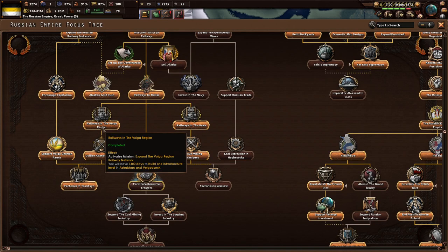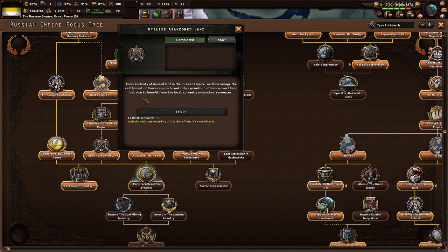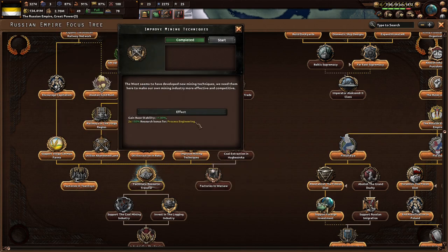We've done railways in the Volga region, utilized abandoned land, and railways in the Urals. Even though the lands east of the Ural Mountains may seem like a wasteland, they are in fact a region wealthy in resources. By building a railway network in the area, we'll be able to easily transport goods and strengthen the local economy. We've also done improved mining techniques to make our mining industry more effective and competitive.